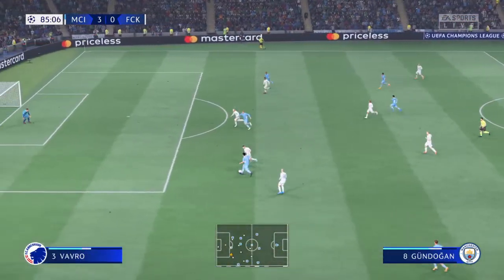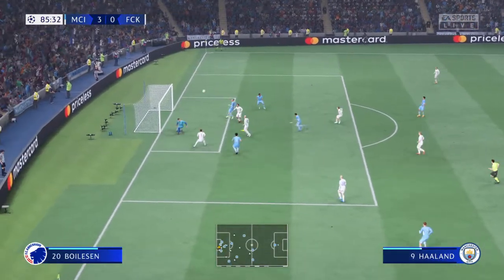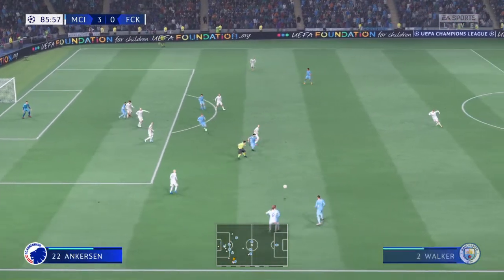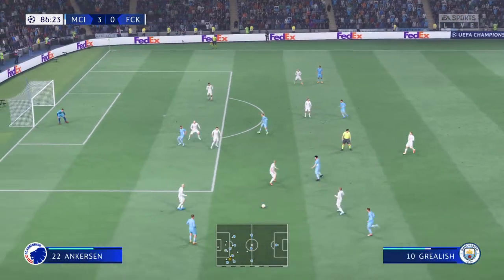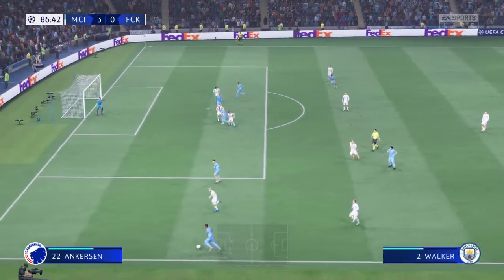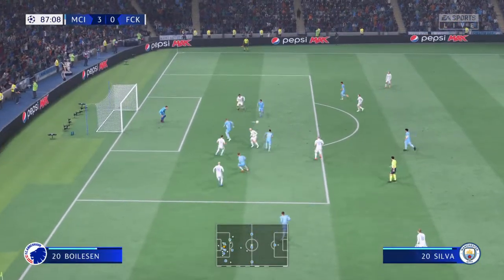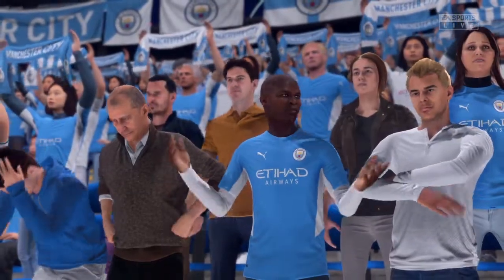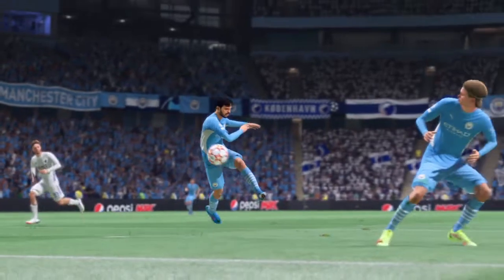Gundogan. Chance for Gundogan — oh, good work to deny the opportunity. Looking confident with the ball at his feet. Walker — and crossed in there. Determined block. Oh, he's missed — but by a minuscule margin. Well, he couldn't have made better contact than that. His technique is brilliant. He's so unlucky there.